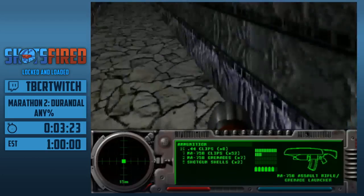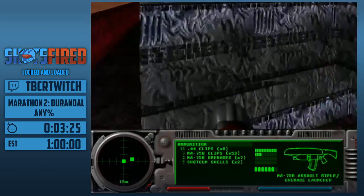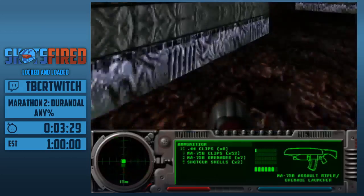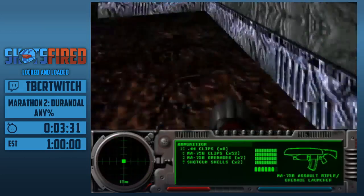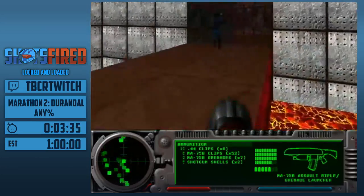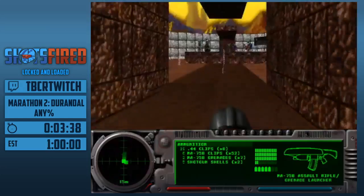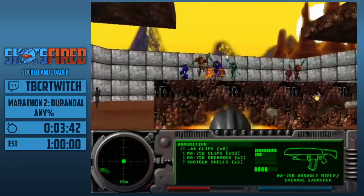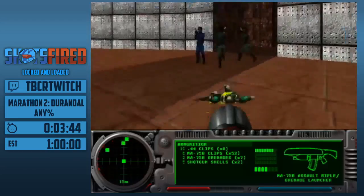Extruder — fun fact, we don't have to do Acme Station in any percent for Marathon Infinity. You will see Mars in the buff. Acme Station isn't that bad though. Confound Delivery is a lot harder. I do plan on doing the intended percent for Infinity at some point.